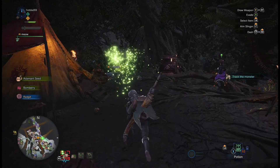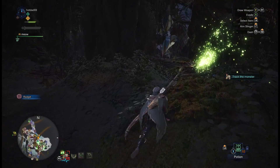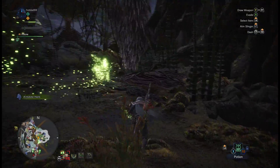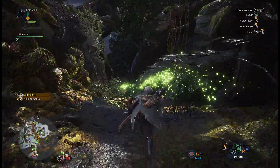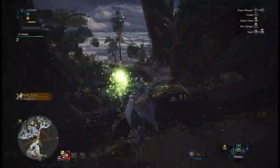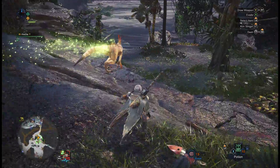We're gonna be hunting a Kulu-Ya-Ku. The important thing to know about this fight is it's super helpful if you have slinger ammo, because it can make it drop the rock that it's holding. So there's a lot of different types — this is red pit. If you look at the bottom right, you'll see it says 'red pit' in that little circular spot. So that's slinger ammo. It's useful in this fight because you can shoot the Kulu-Ya-Ku as it's running away, or make it drop the rock it's holding using the slinger.